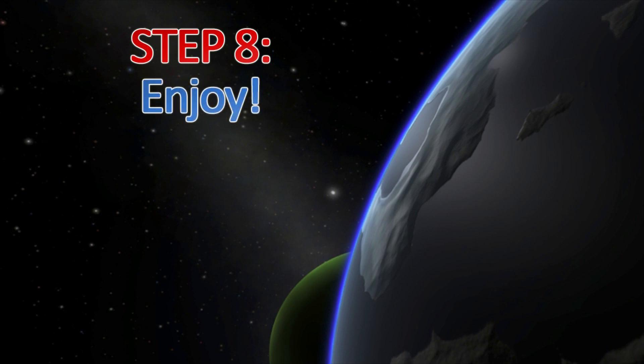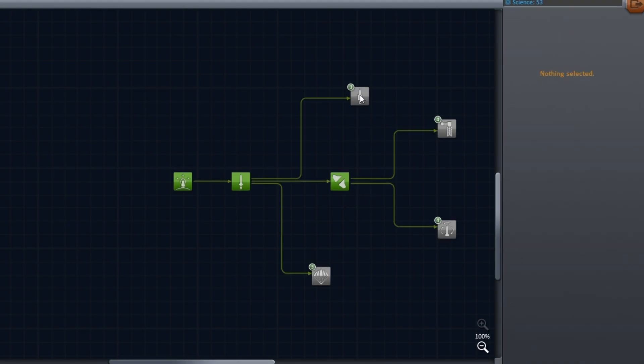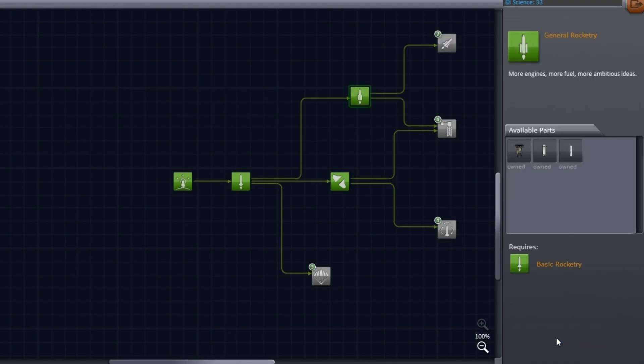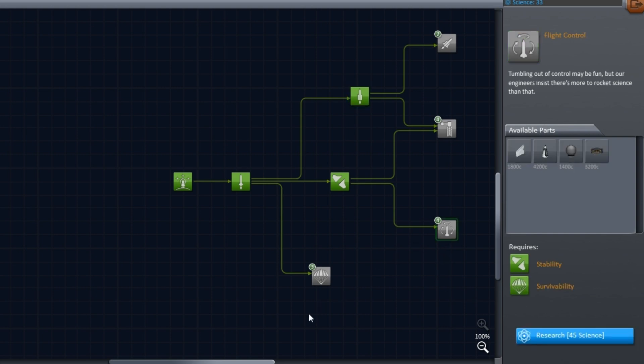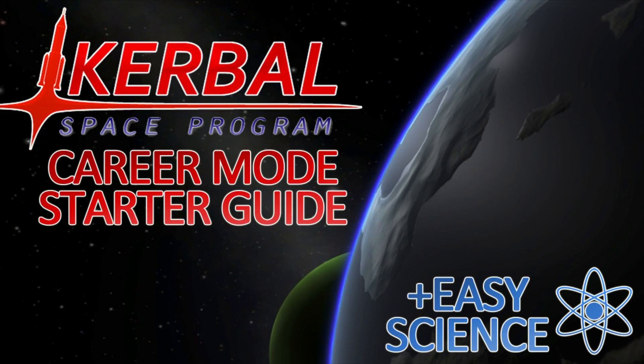Step 8: enjoy. With the science from this trip, you'll easily be able to unlock the other two techs in that stage. You now have enough parts unlocked to do more creative missions, reach the moon, and you could even repeat the mission for extra science, albeit at a reduced level for repeating experiments. I hope this guide has helped you learn how to start off in KSP career mode and quickly progress into the more exciting elements of the game. If it has, a like would be greatly appreciated. Leave a comment with any trouble you're having and I'll do my best to help. Thank you for watching, and I'll see you next time. Bye bye.